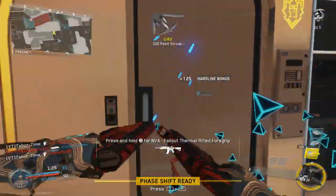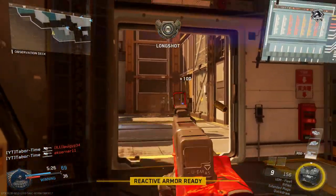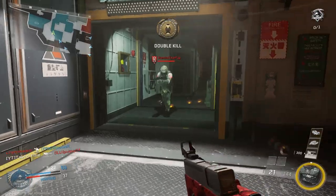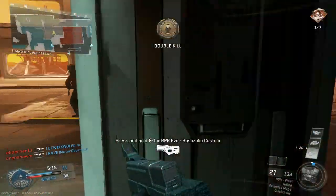The next weapon is a pistol, the UDM. This is a full-auto ballistic pistol with a slow fire rate but high damage, making it effective at longer ranges. Full auto, high damage, and slow fire rate — that's a perfect triforce for a deadly weapon.